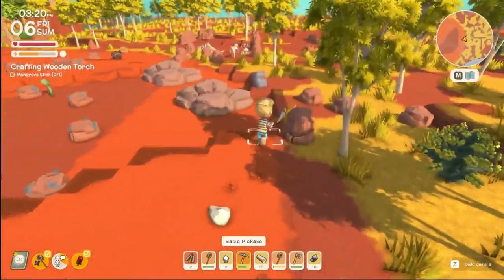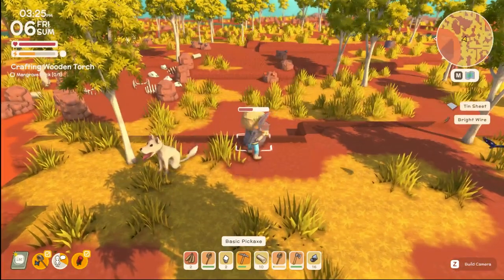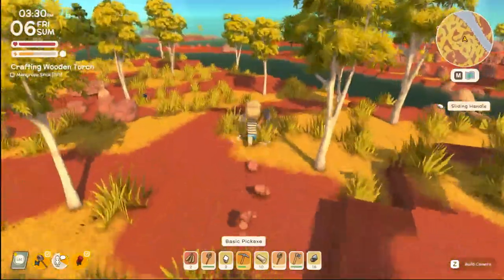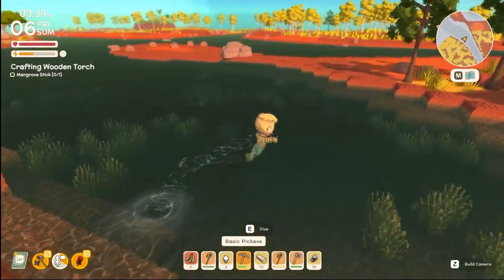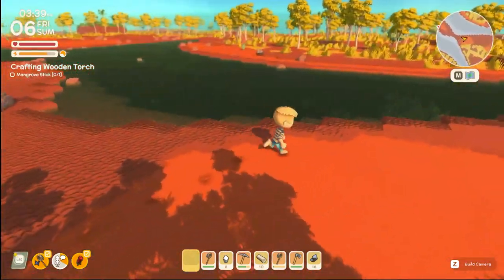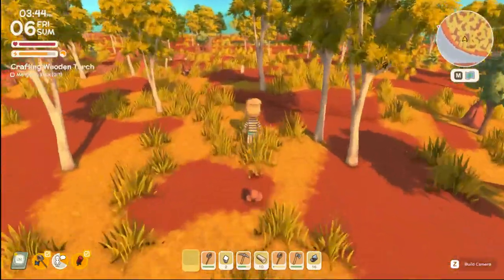Should we grab these treasure pieces real quick while we're here? I think we might as well. Old gear, sliding handle — I feel like we'll be able to craft with this at some point. Maybe we now want to go this direction. Swimming again, and we're gonna want some cooked bananas before we swim too much further. Is that a croc over there? Yeah it is — you stay on that side, I'll stay over here. Crocodile scales or teeth were pretty valuable too.